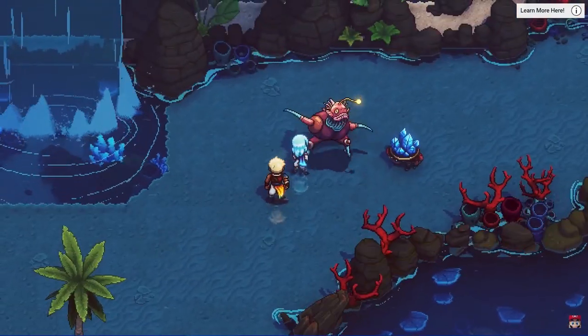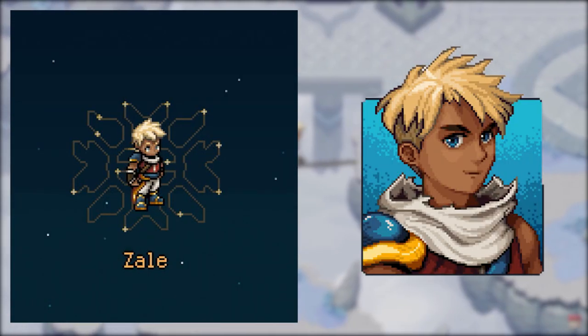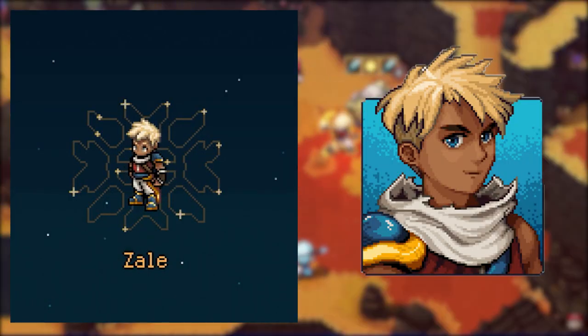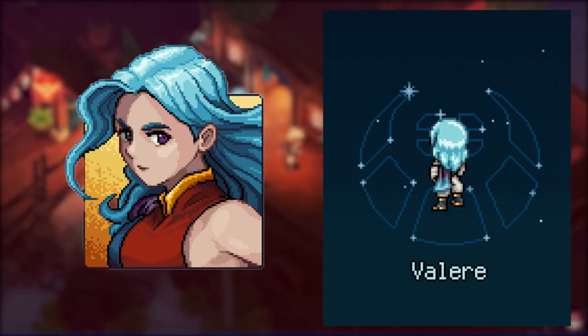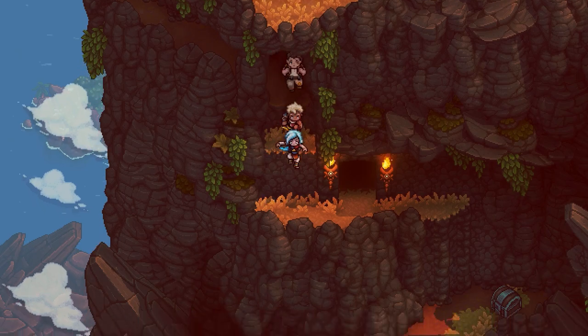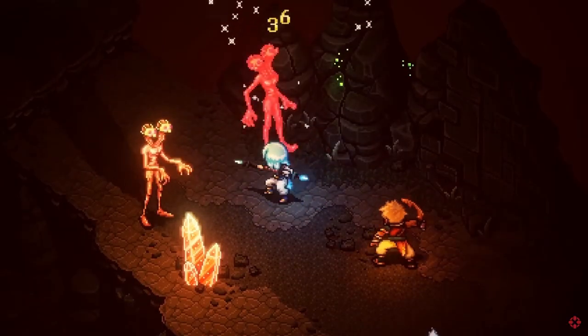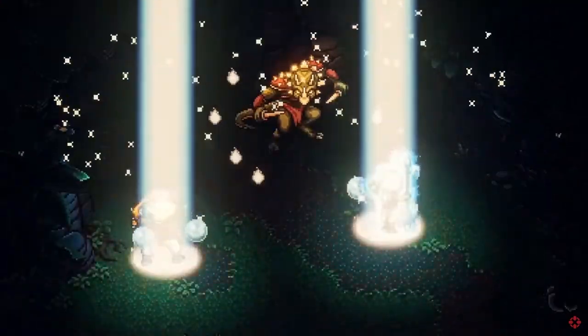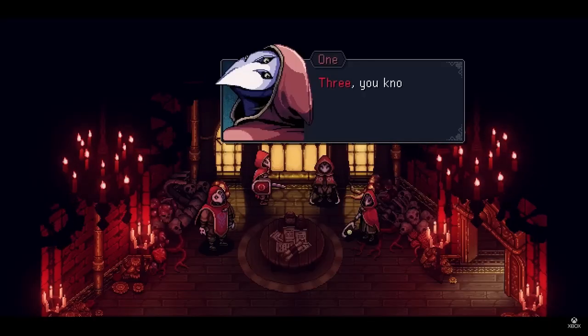Sea of Stars is a charming turn-based RPG, and the premise is that we follow the story of the two children of Solstice: Zale, the bold optimist born on the summer solstice with the power of the sun, and Velir, the calm and curious, born on the winter solstice with the power of the moon. The game lets you choose which one you'd like to control as the protagonist. With the powers of sun and moon, Zale and Velir are able to perform spectacular eclipse magic, which is the only force capable of fending off the monsters created by the evil alchemist known as the Fleshmancer.